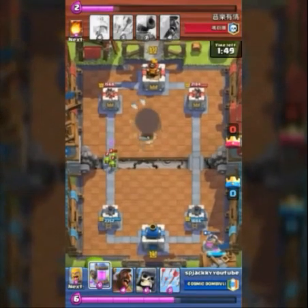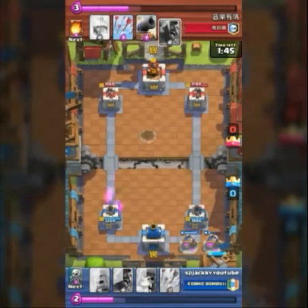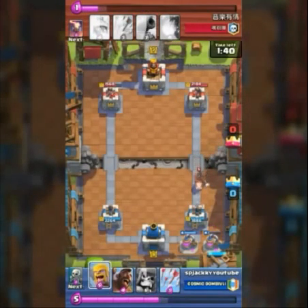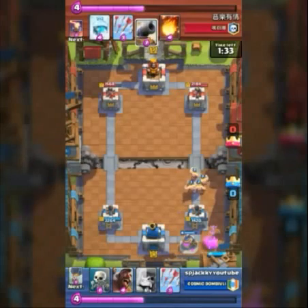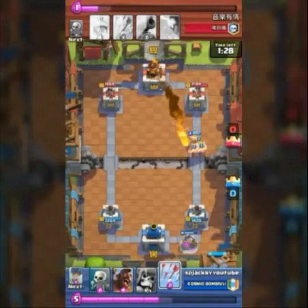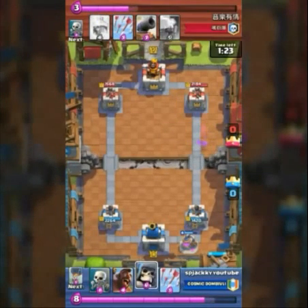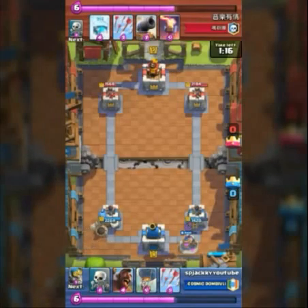Some damage has been made over there. Now I'm trying to build another Elixir Collector to get more advantage. The opponent is trying to do a Hog Rider push without any Freeze, which is not a great play. I counter with Barbarians — Barbarians are great for both countering and attacking. He fireballs my Barbarians. A Fireball is a great card to counter Barbarians specifically.